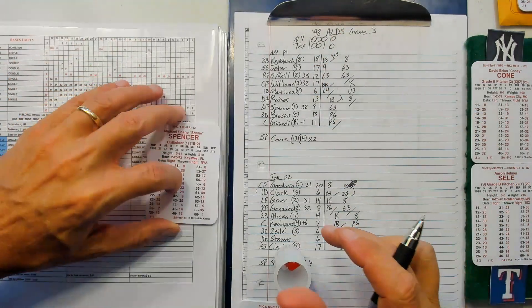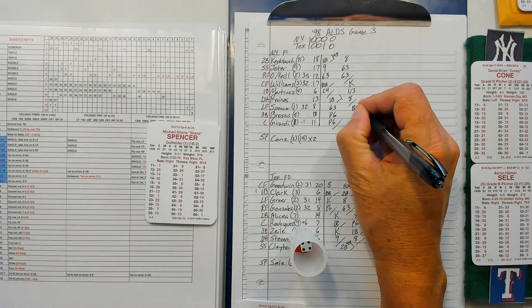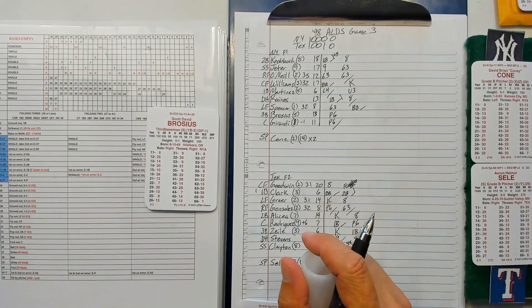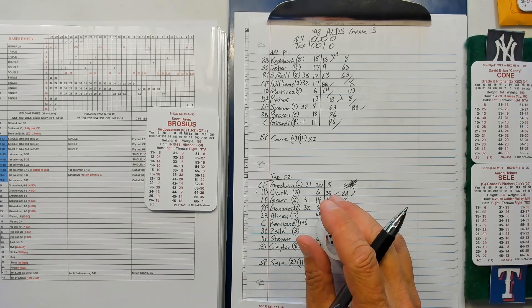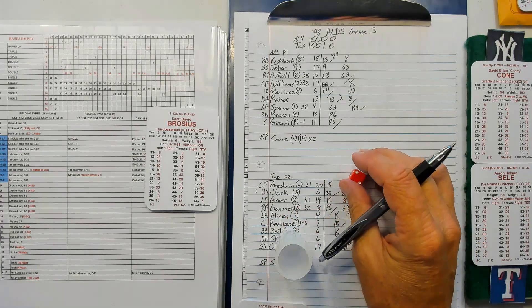Top of the fifth: Shane Spencer — 62 is a 14 — draws a walk. Brings up Brocious. Going to have to hit away — he's not going to steal, not a hit-and-run guy, not going to bunt. 21 — struck him out. Brings up Girardi.